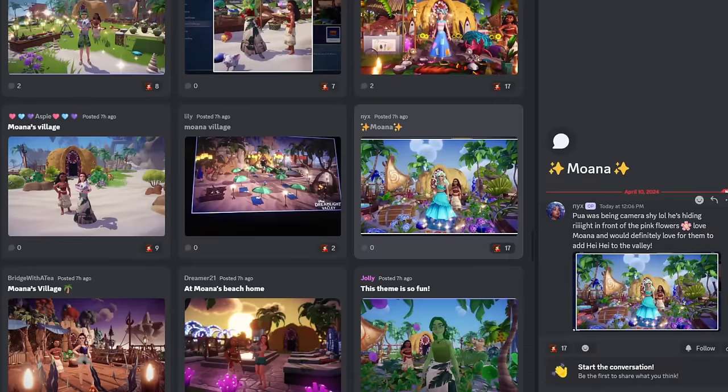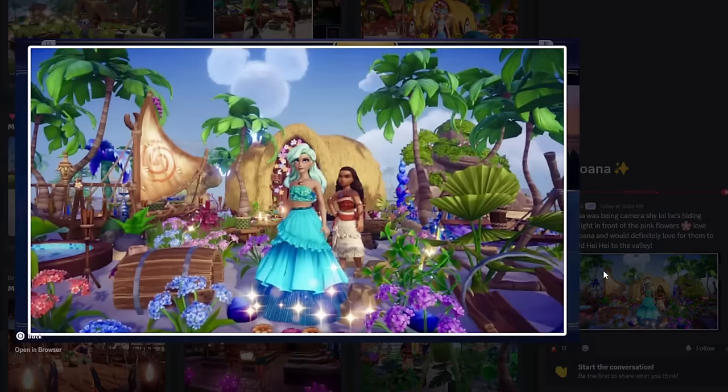Nyx — Pua was being camera shy, hiding right in front of the pink flowers. I would definitely love for them to add Heihei to the valley. This is a very full shot and the best way to see the giant Mickey cloud. The great thing about the beach location is the sky is like half of the shot — so if you can get a lot going on in the sky, get a big Mickey cloud, or if you're doing nighttime get a constellation, it looks really well. You can place Maui's house in the water in the background. Then they got Moana's house, the statue, little barrels as a nice touch, and some sparkles. The character looks so beautiful in that dress. Moana needs more animations and facial expressions — they've got to give her a revamp. Her character design looks good, but she just looks kind of upset all the time.